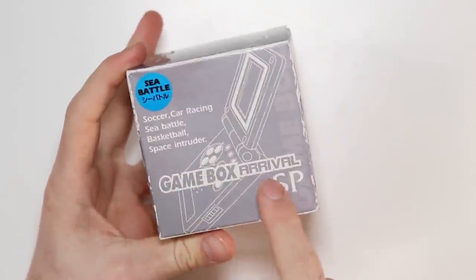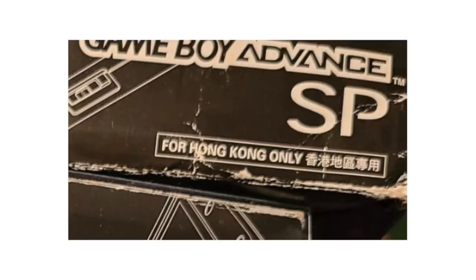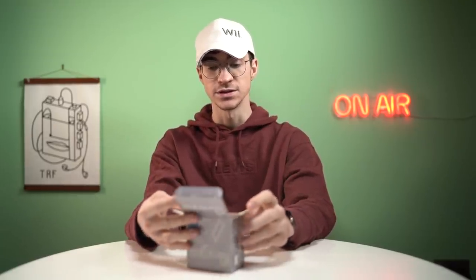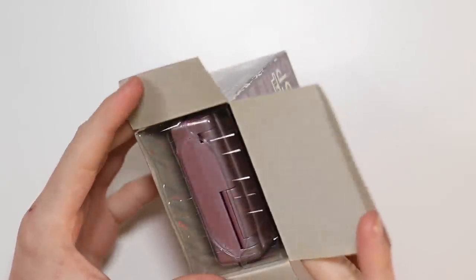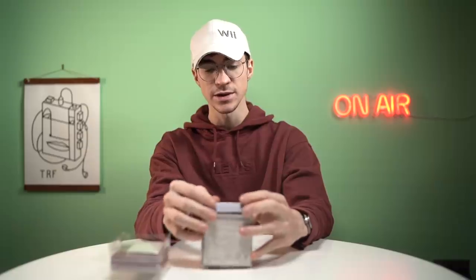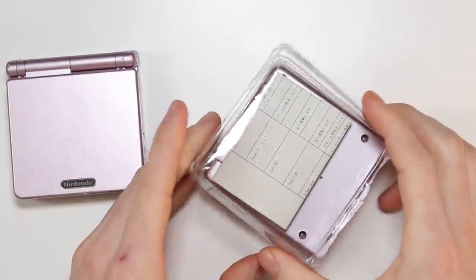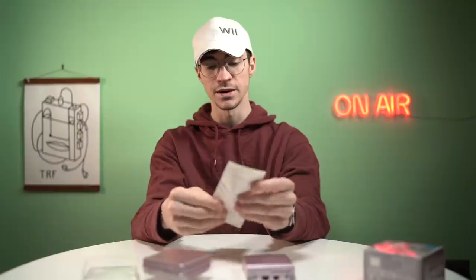This is actually the box design for the Asian Game Boys — fairly certain Asian, but definitely Japanese. I'll put some pictures up on screen. I'm not actually sure if this thing works. I did put some batteries in it, but I haven't looked at it yet other than the photos, because I'd like to save my full reaction for the video. So let's take this thing out. The box is definitely a lot smaller than I was expecting, so I kind of thought the actual device itself was going to be smaller than a standard Game Boy. But I have here a pink Game Boy Advance SP AGS-101 to compare. There's a little manual here — let's open that up.